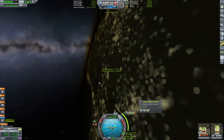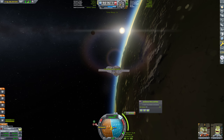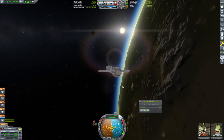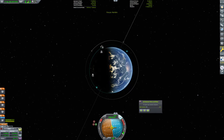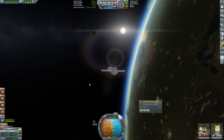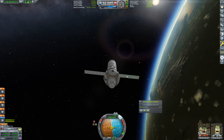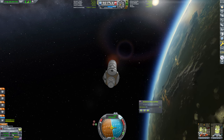YouTube compression has a hard time with darkness, so I don't know how visible this is going to be, but probably not very. So let's just get in position and come down on the day side. We're going to be ditching a lot of fuel here too — this is overbuilt and we knew that when we lifted it off. We're going to stow our photovoltaic panels and commence the deorbit burn, dropping this periapsis down to 20 kilometers.